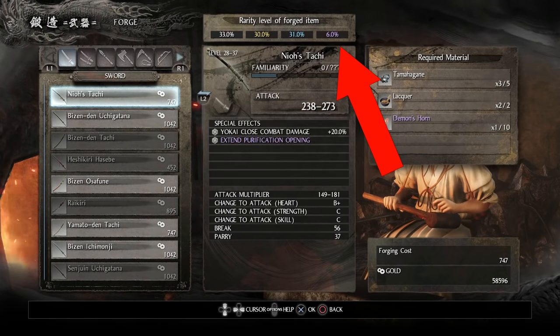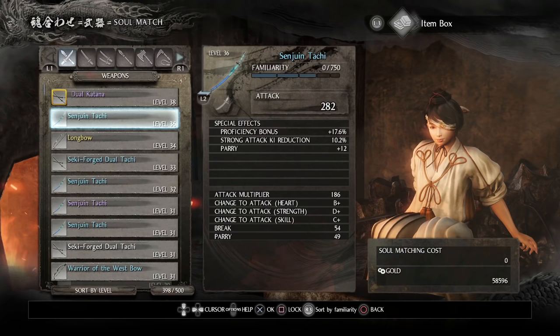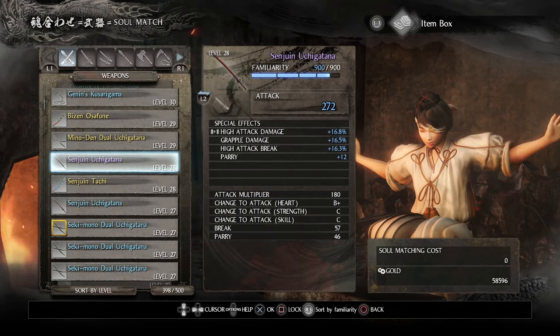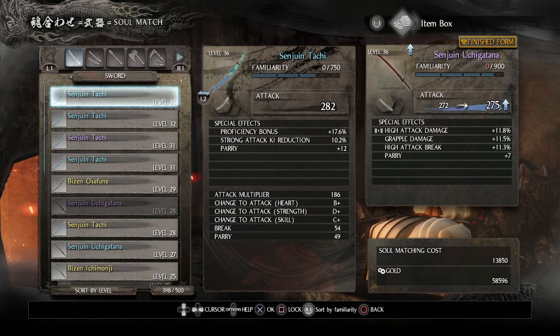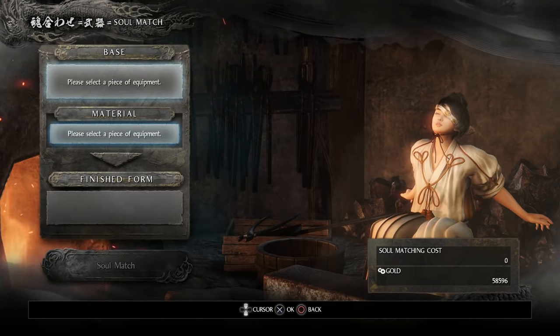Now the benefit in here is Soul Match — it allows you to bring up the level of a lower weapon. For example, say I have an exotic — exotic is the purple — and this is level 28, and I have a common level 36. If you look on the right-hand side, it will increase the strength by that much. But the exotic class weapons have more to do with the abilities that come inside them.